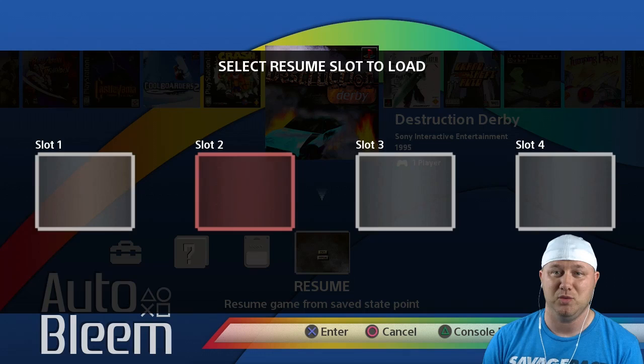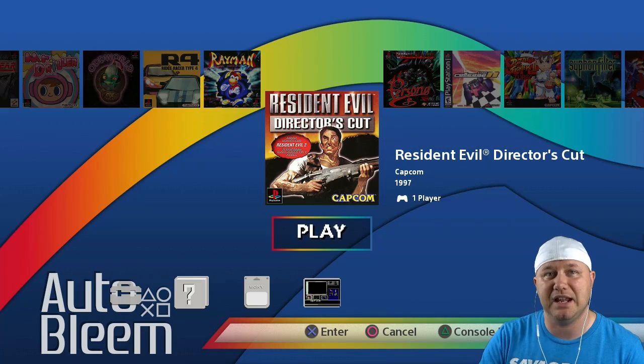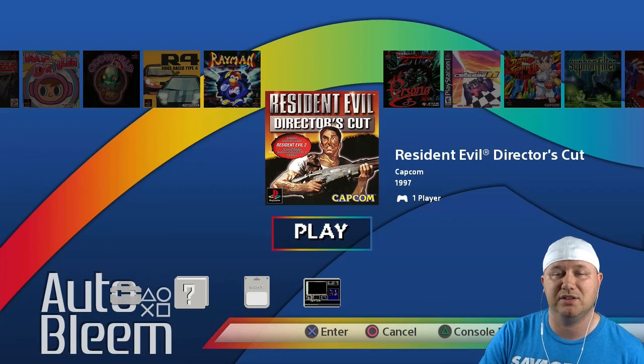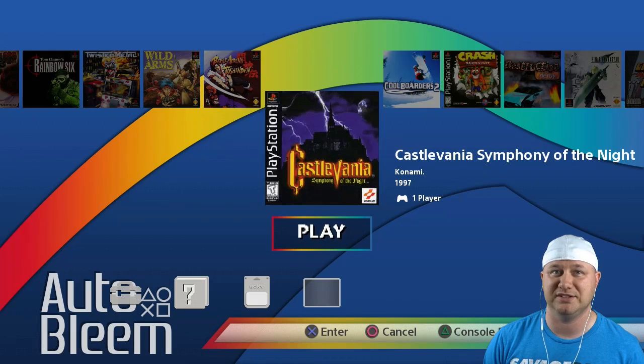Another one of the complaints people had about the PlayStation Classic is why it only had one resume point to begin with — well now you have three new ones. The AutoBloom team is very adamant that everything they are doing with the program remains on the flash drive; nothing they do will alter the internal contents of your PlayStation Classic.